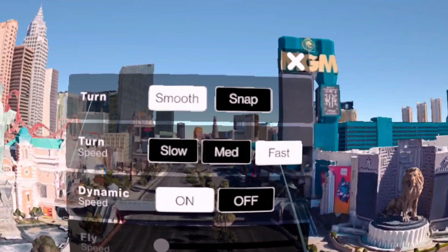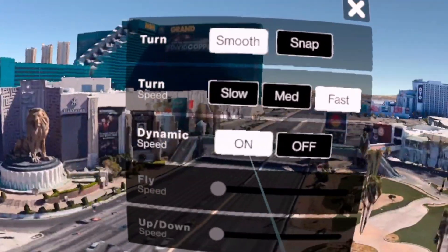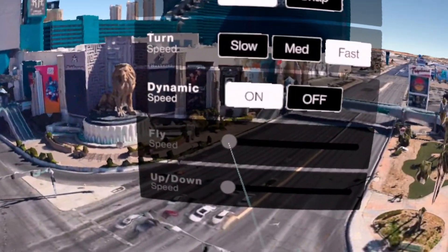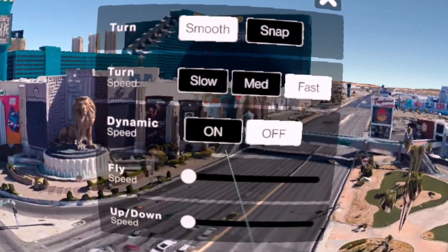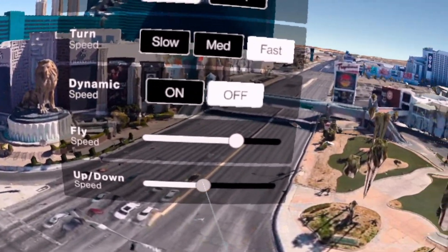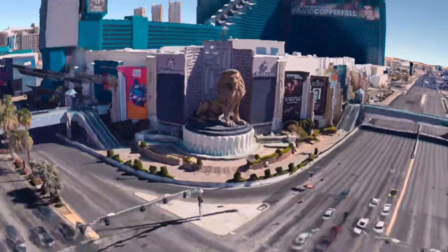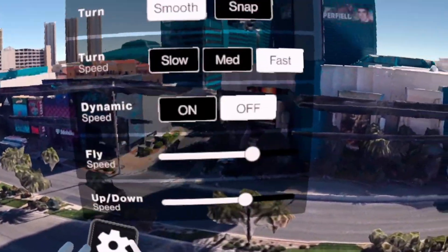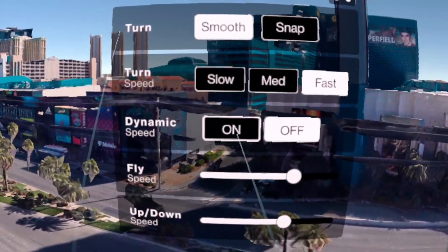Let's check out some of the settings here — we got smooth turning. I'll turn up the fly speed a little bit, and the up and down too. There we go, so we can really look at this. It might be a little too fast, but we've got plenty of settings here, which is great.